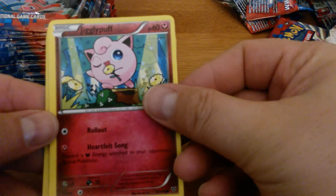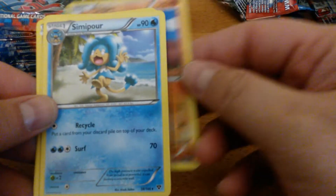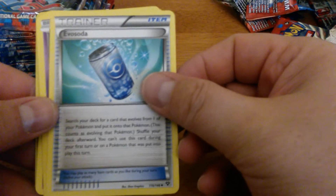Pumpkaboo, Jigglypuff, Slugma, Honedge, Froakie, Reverse Holo Diglett, Simipour, Illumise, Cassius, Evo Soda. Evo Sodas look really easy to pull.